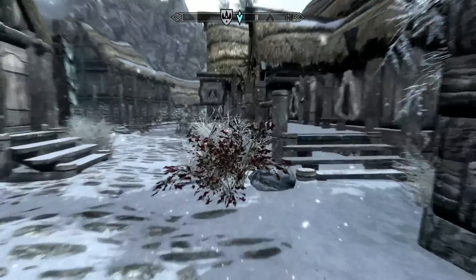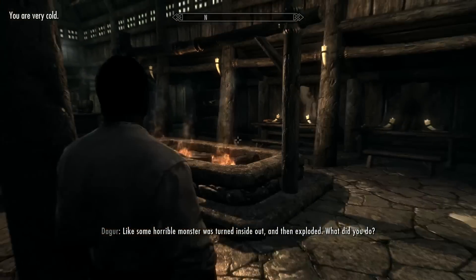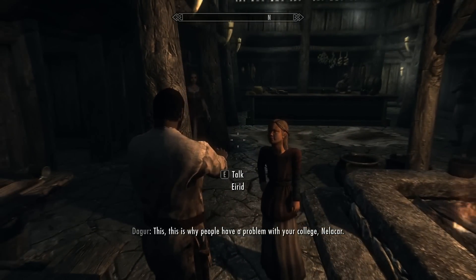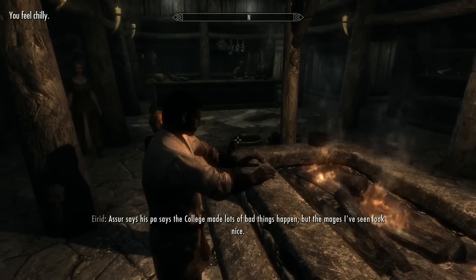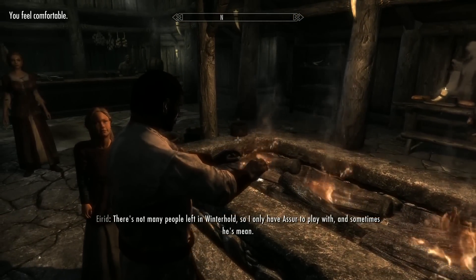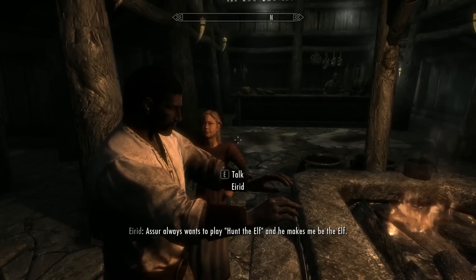It's too cold out here — I have to get inside. After some NPC banter about a horrible smell from the College of Winterhold and mages making bad things happen, a child mentions that there aren't many people left in Winterhold anymore, so she only has one friend to play with — and he makes her be the elf.